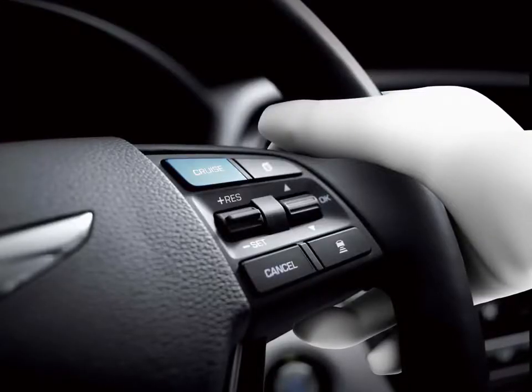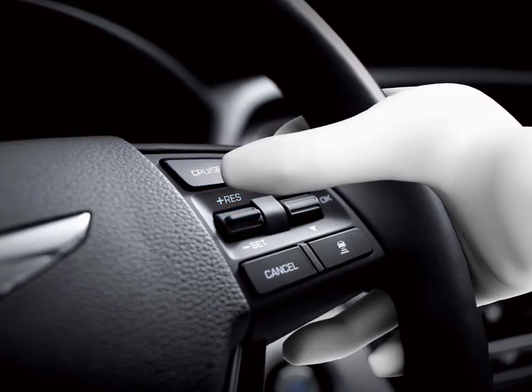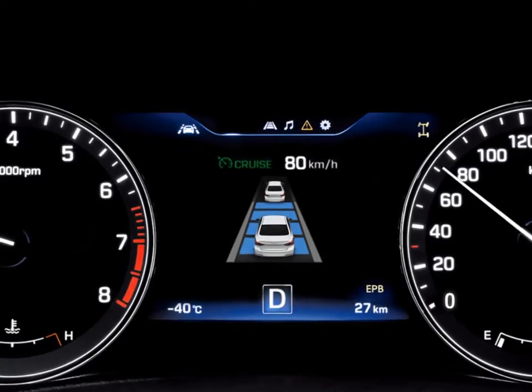SCC can be activated with buttons and scrolls located on the right-hand side of the steering wheel. When SCC is active, a green cruise light lights up at the cluster.